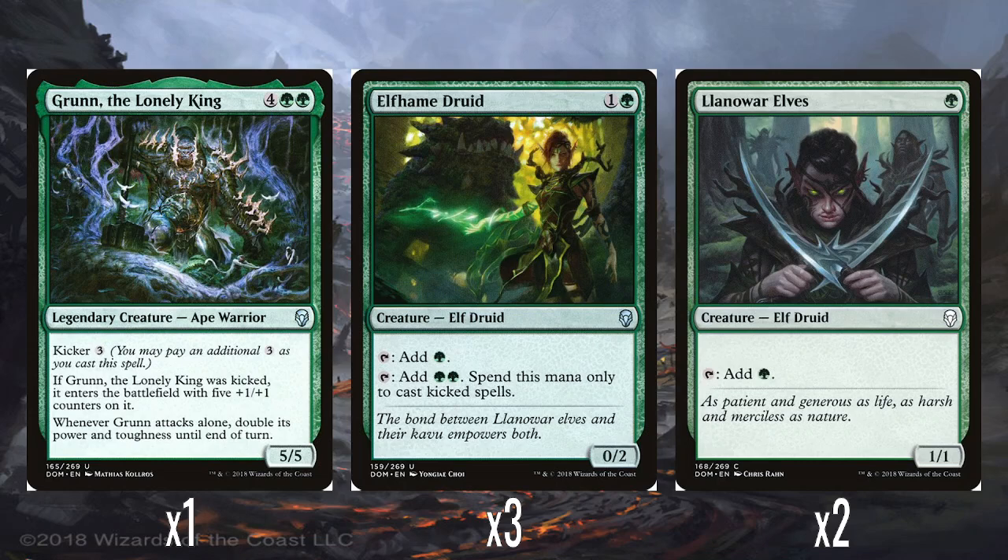We've got three Elfheim Druids — 1 and a green for a 0/2. Taps to give you green, or taps to give you double green, but spend this mana only to cast kicked spells. So yeah, that helps you ramp into those big expensive kicker costs. And they've got two Llanowar Elves — nice new art — just a single green for a 1/1 that taps to give you green. Is this the first pre-con we've had with Llanowar Elves? It feels weird if so, for such an iconic card. Llanowar Elves is great; it's a shame there's only two — it would have been nice to have a full playset.